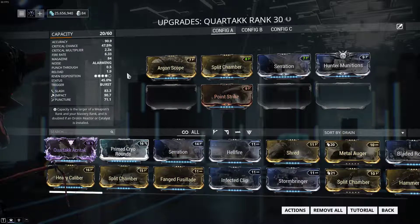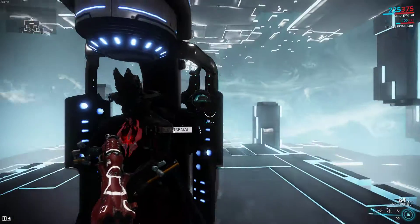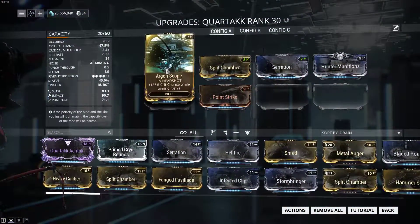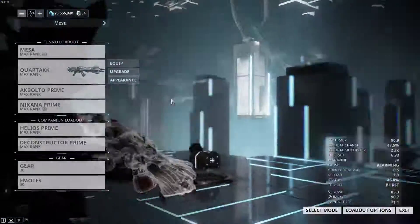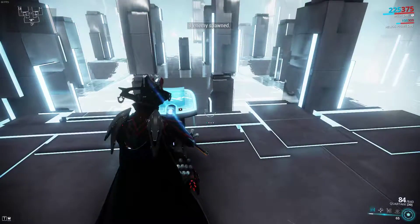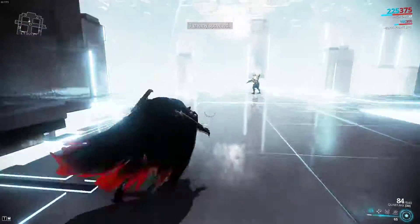Let me show you real quick what a not-so-great riven can change in a weapon. This is my build — I do have an acolyte mod in here, but nothing too great. Let's spawn in our enemy. The enemy is holding still because I'm lazy and I don't feel like running and jumping.